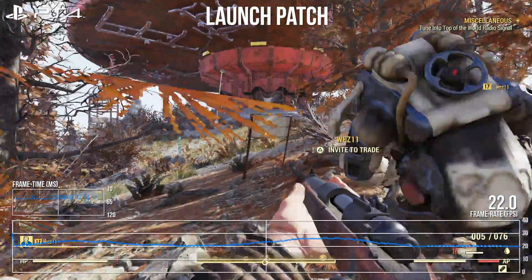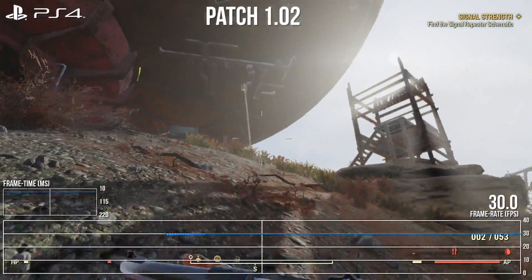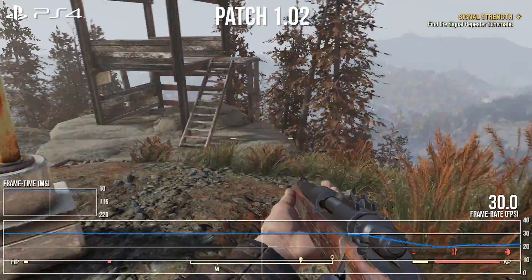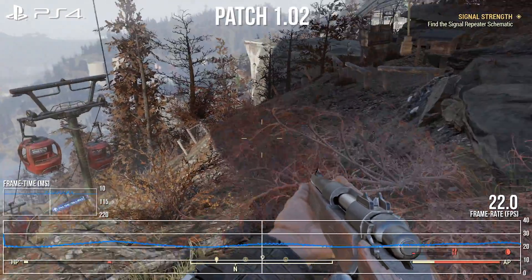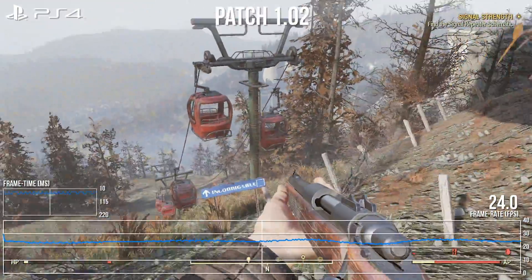Here's an example of that variability in action on base PS4. This console had major issues at the same point too. Locks to 20fps and lurches under were an issue, but seemingly it doesn't cause that issue with patch 1.02 installed, or at least not on this playthrough. The big stutters and hitches are still a nuisance, but the baseline performance is certainly better. But here's the catch: as soon as I walk away from this spot, looking across a string of ski lifts pushes PS4 down to 20fps again. This is a sign console performance is variable from spot to spot, and spikes as aggressive as this are easy to bump into. While one area is potentially fixed, performance across the game is still an issue and needs to be addressed.